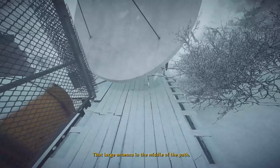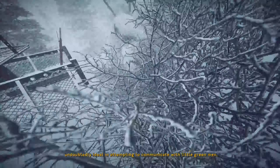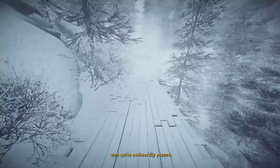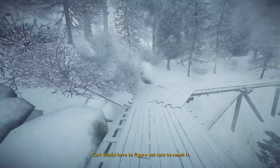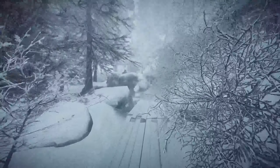That large antenna in the middle of the path, undoubtedly ideal in attempting to communicate with little green men, was quite awkwardly placed. There had to be a lever to control it, maybe behind it. Carl would have to figure out how to reach it. Let's see if this will get us there, because this is a cool path though.